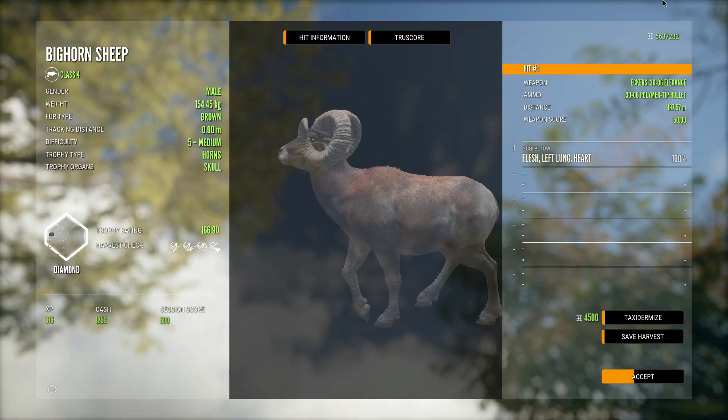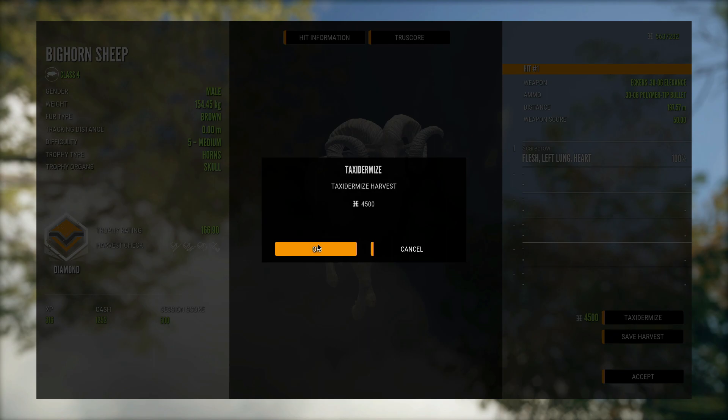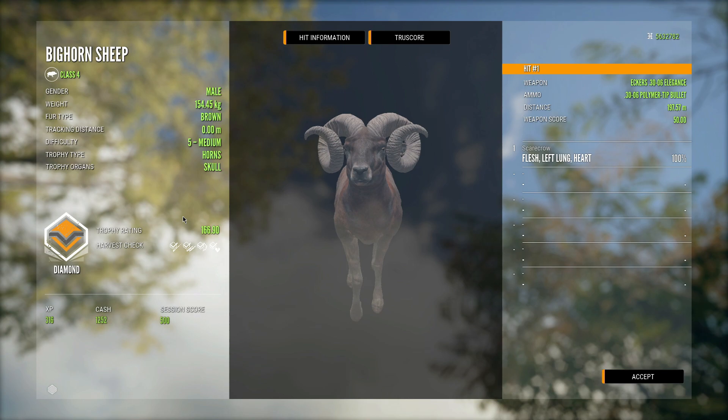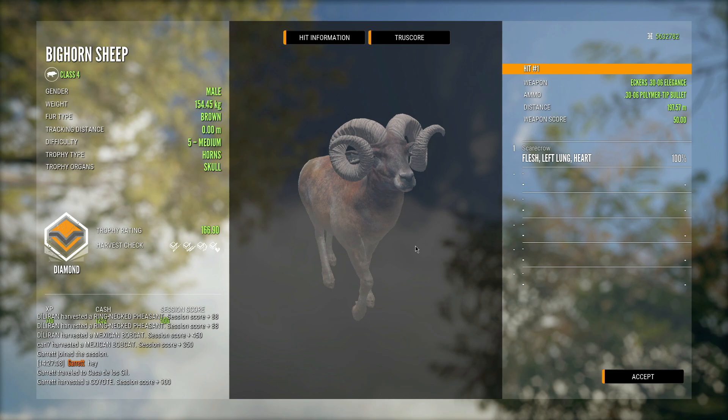And it is a diamond — 166.90! That was very close to being a troll but he did end up making it, so that is awesome. Our first diamond of the day, and this is actually the first small horns diamond bighorn I've had in probably over six months — I think the last two or three we've got have all been big horns. That's actually kind of cool; it's going to add a little variety to our lodge because this is my favorite fur type and we don't have a small horns version with this fur type. This might actually make it into the main lodge.